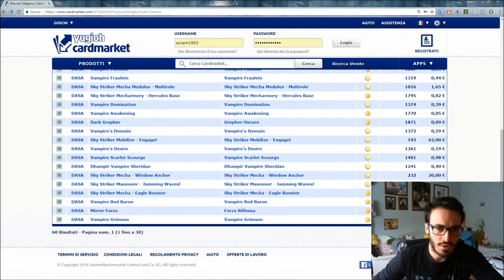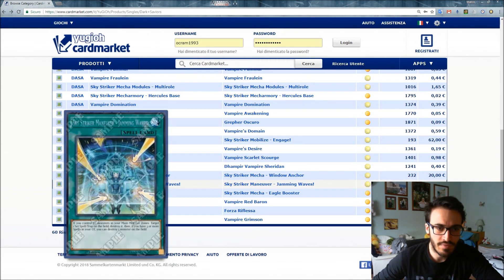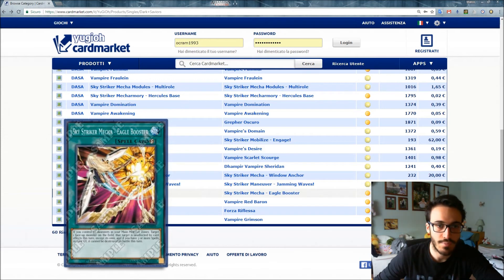Sky Striker Maneuver - Jamming Waves: if you control no monsters in your Main Monster Zones, target one Set spell or trap on the field and destroy it. Then if you have three or more spells in your graveyard, you can destroy one monster on the field as well.